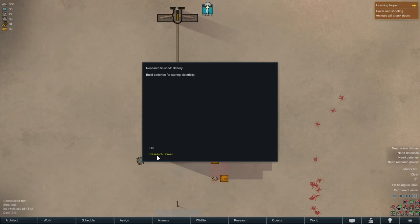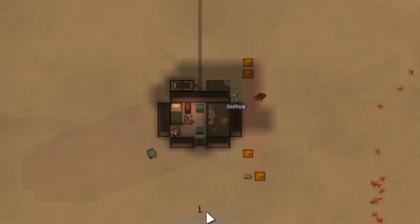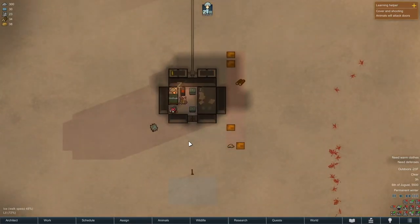Batteries are done, so now we're gonna research hydroponics and get some food going. I'm only gonna start off with two batteries because we're so limited on steel, and I'm gonna need steel for hydroponics basins and an electric stove. I have to put the hydroponics basin somewhere, so I'm gonna have to upgrade the base a little bit.